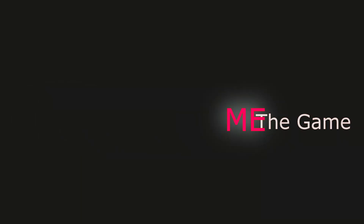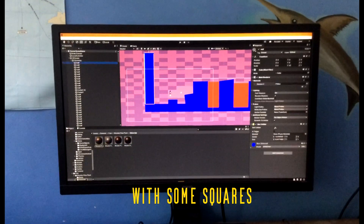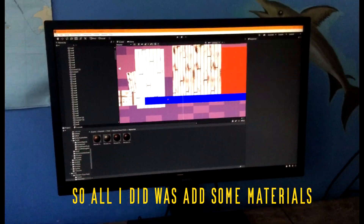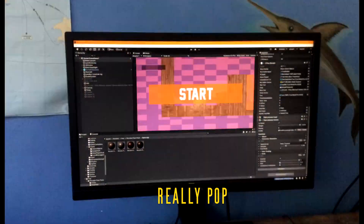I first made the game look better. There wasn't too much I could do since it's a 2D platformer with squares, so all I did was add some materials to the level. After that I added some post-processing, and these two changes made the game really pop.